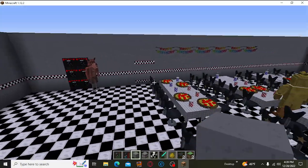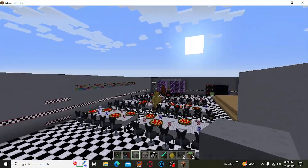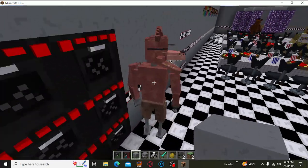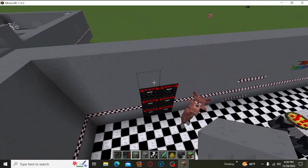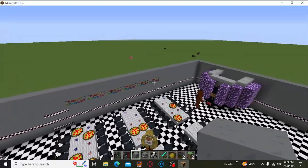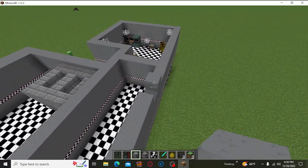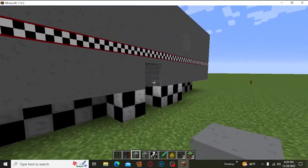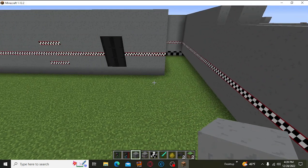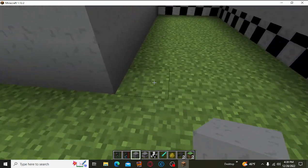I need to extend the happy birthday banner all the way down here. That's why I don't like adding these animatronics. I don't know where the hallway is going to be — it may be pushed back a lot. Nobody's seen the hallway so we don't know what it looks like for sure. I just need to remove these.